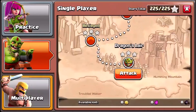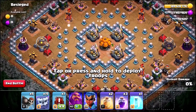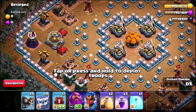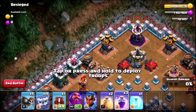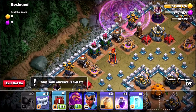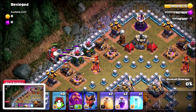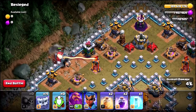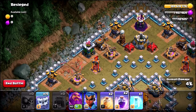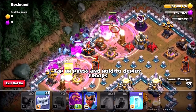So what we're going to do instead is take on Besieged. Let's see what happens when all these Yetis take on this crazy single player map. I'm actually going to open up the base using a rage spell just to get the wall breakers in — opening it up in two compartments on the right and left hand sides. Then we're literally just going to spam in 15 max level Yetis and see what happens. We're going to wait for the wall wrecker to die so it doesn't tank for the Yetis, then get a double rage and a double heal.